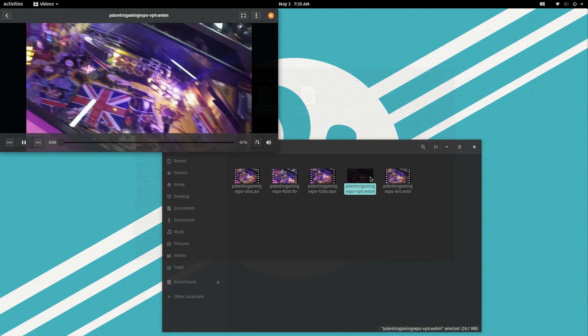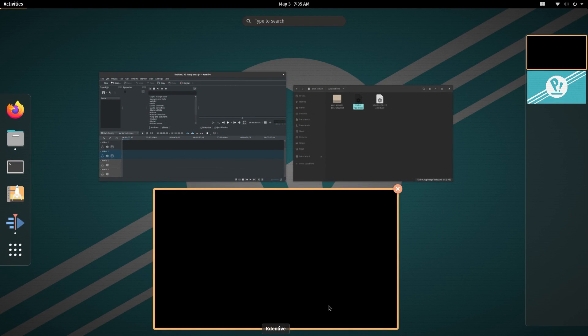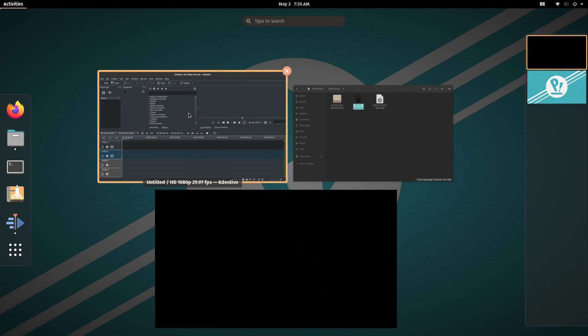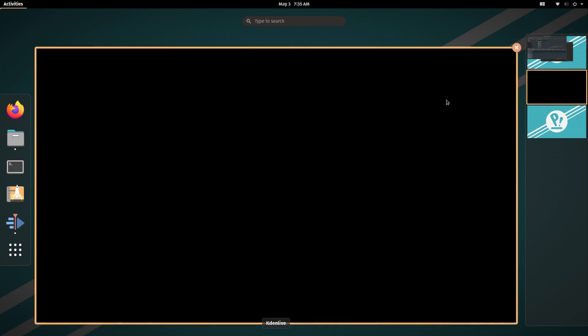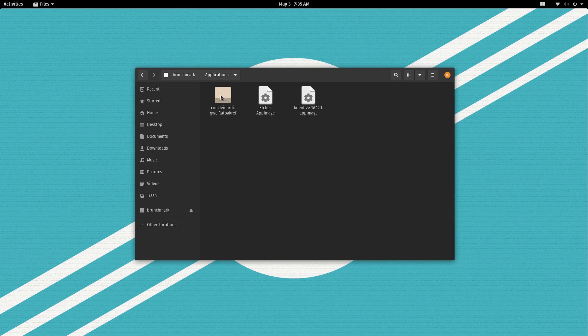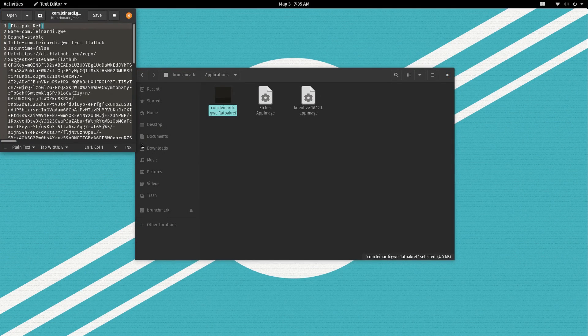In the way of AppImage support, there was a weird hiccup with KdenLive where a phantom window spawned and I thought the computer had crashed. I'm not sure what that was about because it only happened once and I wasn't able to reproduce it, and the Etcher AppImage was just fine. The Flatpak .ref file opened in a text editor, but the Pop Shop does support Flatpaks and Flathub out of the box.